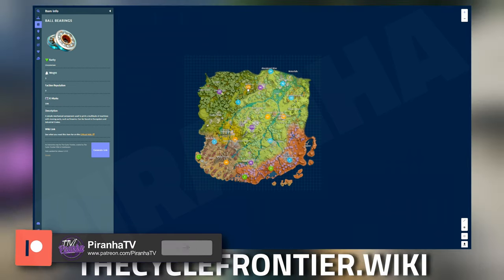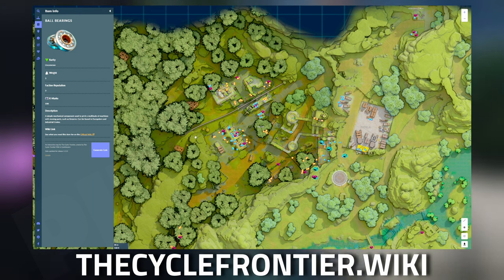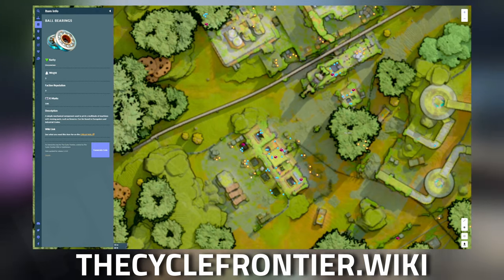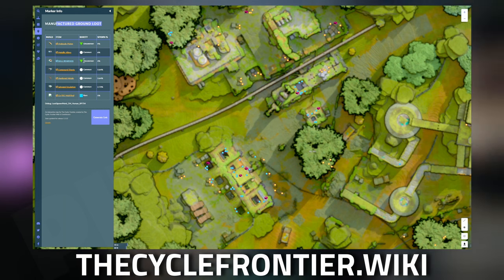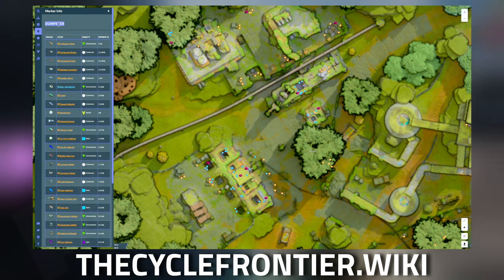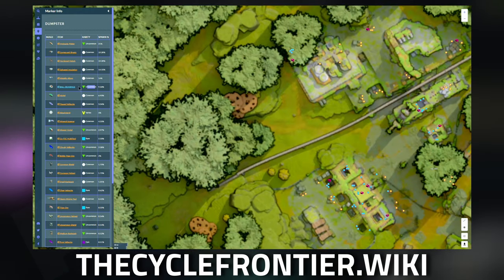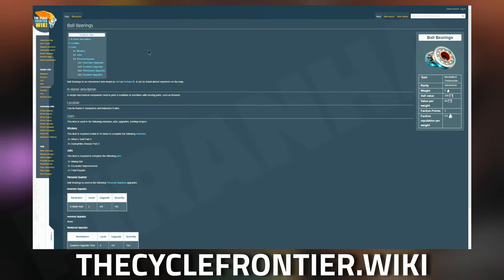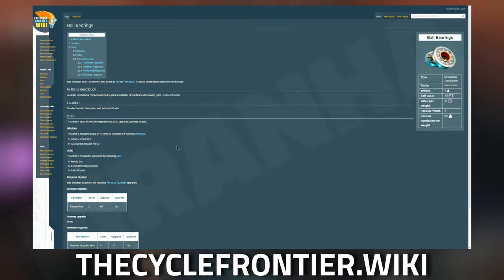If we zoom out a little bit you can see there's a load of numbers dotting up on the screen. If we head over to dig site, it's got 121 spawns — clicking on that and zooming in shows you all 121 spawns around the dig site. The little dots are the ground spawns that have a chance of spawning ball bearings; they are an uncommon spawn with a 4% chance. The dumpsters are also shown, with an uncommon 9.33% chance of spawning. Clicking on the ball bearings item itself takes you over to the wiki page showing all the items needed for crafting as well as general information about the item.